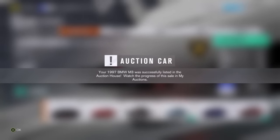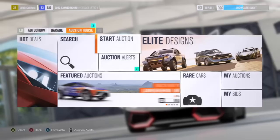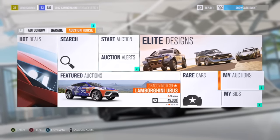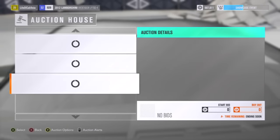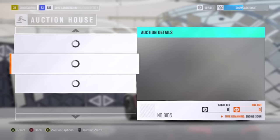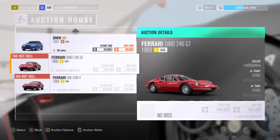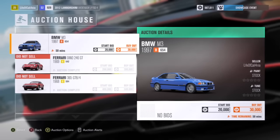There we go. It says the 1997 BMW M3 was successfully listed in the auction house. So now you can go back over to the auction house and yeah, I'm just going to check out my auctions really quick — should show my car right here once it loads. Yeah, so these are the two cars I was trying to sell but they did not sell. And then here's the one that is live right now. So hopefully that sells, and hopefully this helps you out with this tutorial.